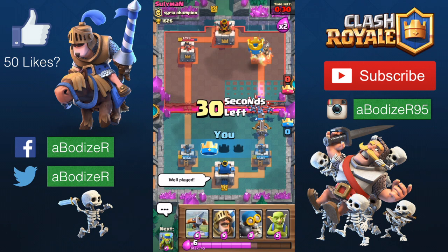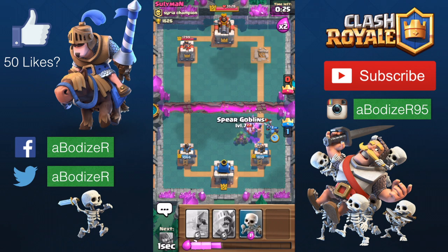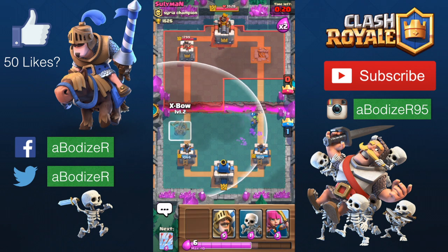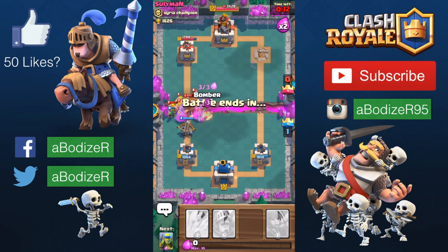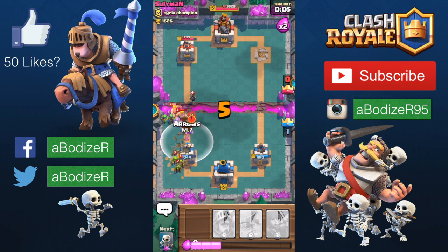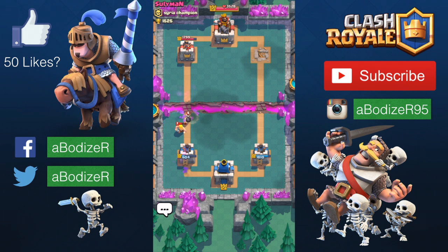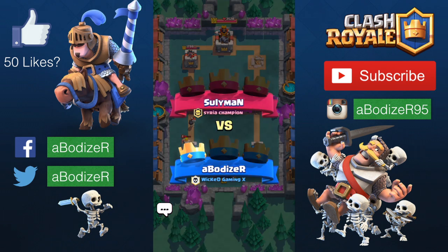I can even put another xbow — this really shows how cheap the deck is. You get elixir as fast as possible because the average is just 3.1, which is really amazing. With 10 seconds left, I'm just trying my best not to let them destroy that tower by dropping everything I can — the arrows, the goblin barrel — and we just have one barbarian left, but we still won this one.